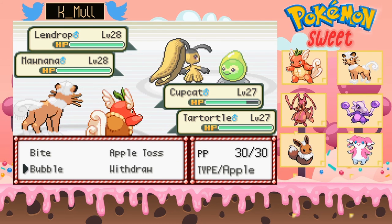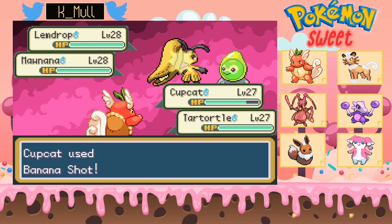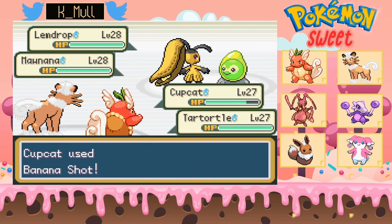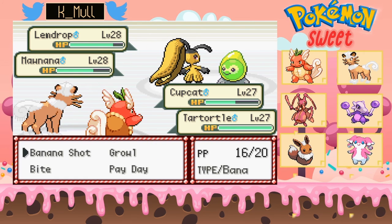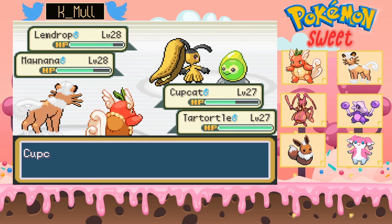Banana Shot and just use Bubble to lower their speed — not like they're a threat. Apparently that doesn't work against each other. Oh, it works against Mawnana and Magical Mint. Use Bite and just use Apple Toss. Damn, I misclicked — still did good. The fence is raised up.